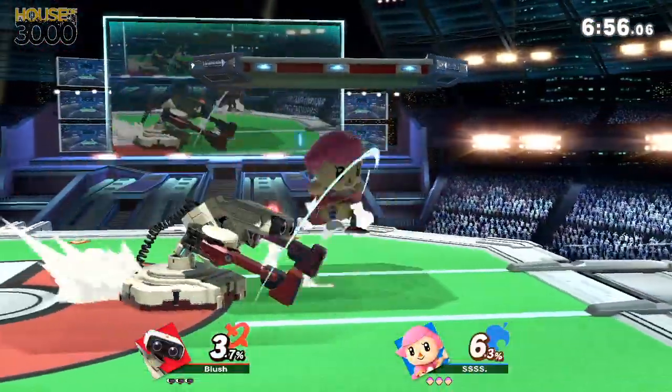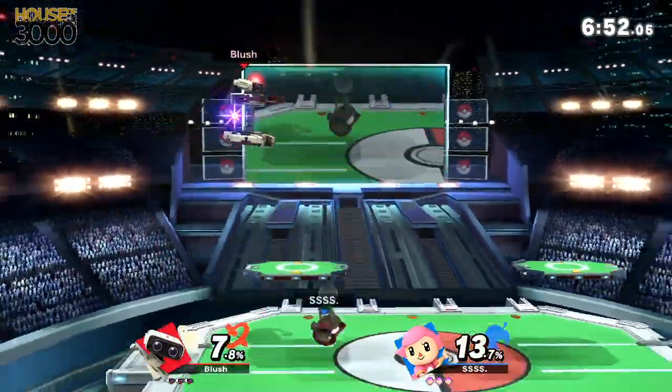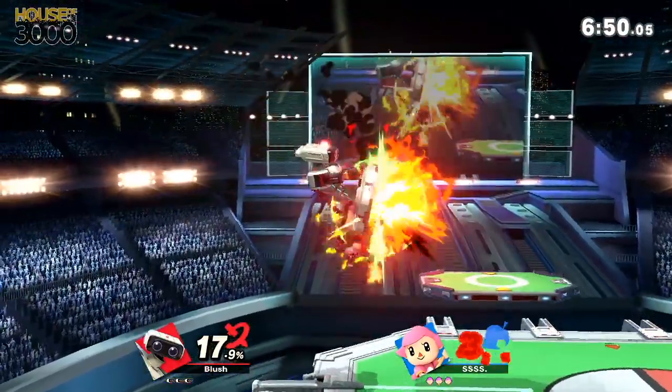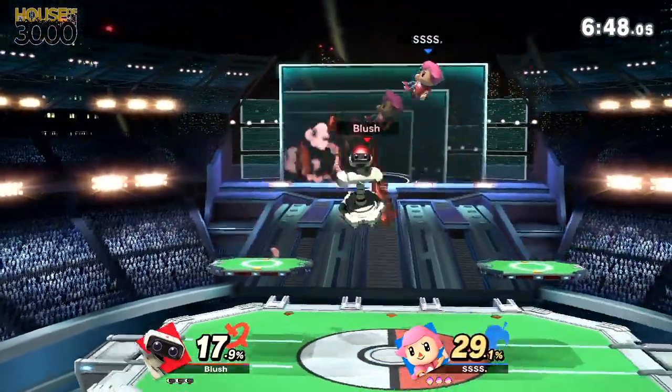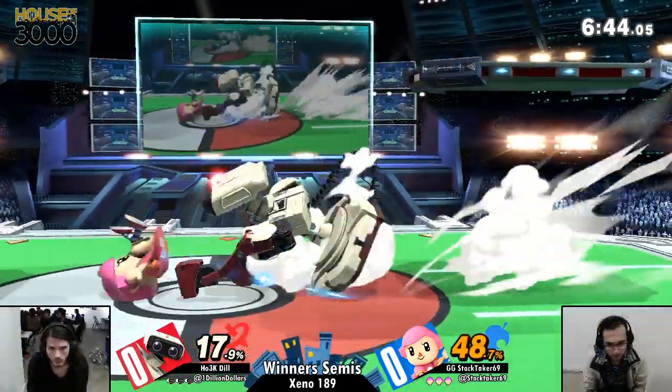But hopefully less terrible is Rob versus Villager for one of these guys, as we go right into H-O-3-K-Dill versus GG Stocktaker. 69. You gotta add that. Nice. It's like a trademark at this point. He owns the number.